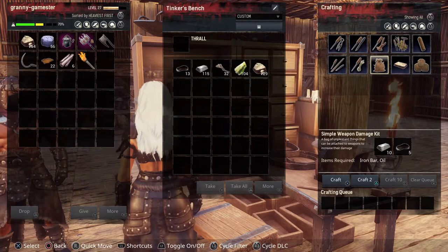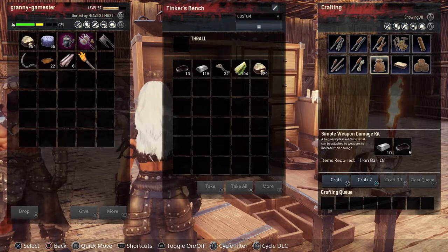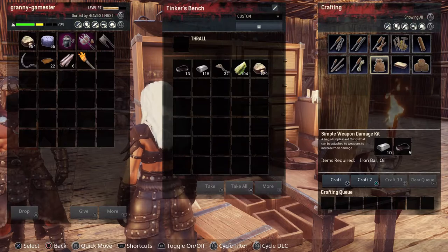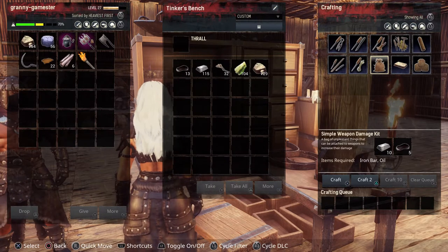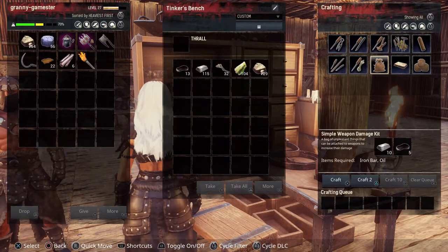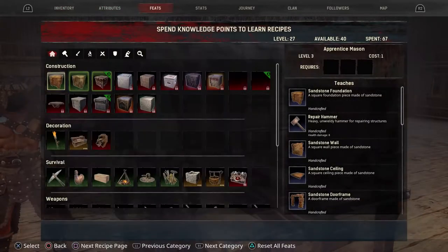The next one is the Simple Weapon Damage Kit — this is my favorite. It adds to the damage your weapon will do. But as you can see, it takes oil to make, and this early in the game you cannot craft the fluid press, which is where you get oil from.